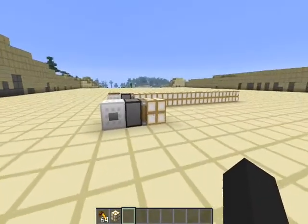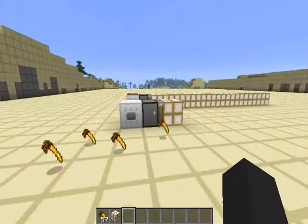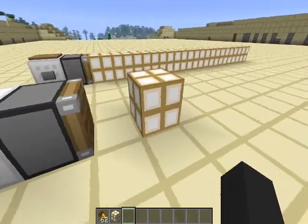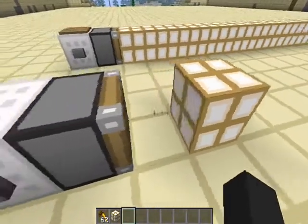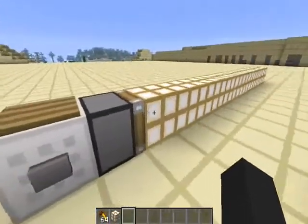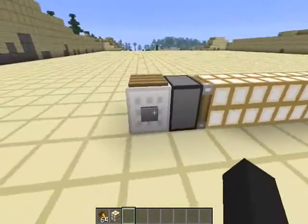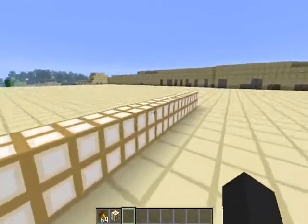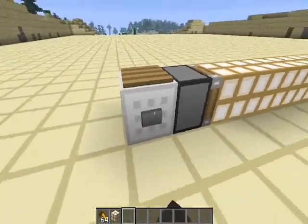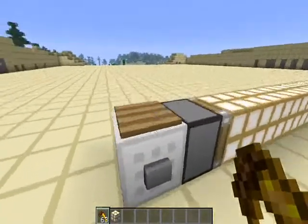I've got my piston set up, my block set up, my power set up, and I'm ready to push some blocks. When we supply power to this regular piston, we're going to push the block out and it's going to stay there one block ahead. Pistons can only push a maximum of 12 blocks at a time. Right here I have 12 blocks of glowstone, and giving power to this piston is going to push the whole line of 12 glowstone one block in that direction. However, if I put another glowstone there and try to press this button, nothing is going to happen — the piston won't extend.